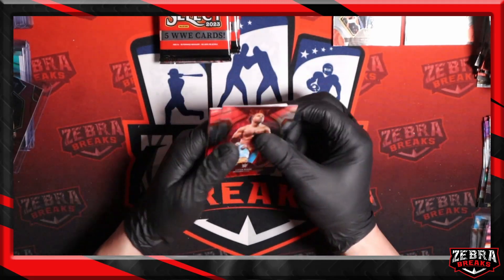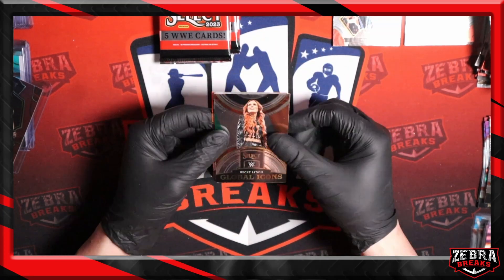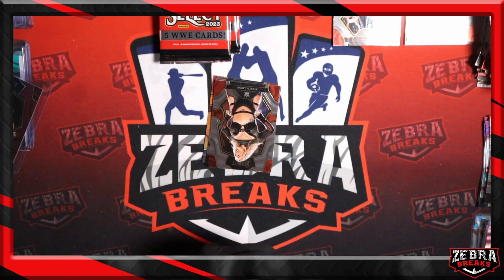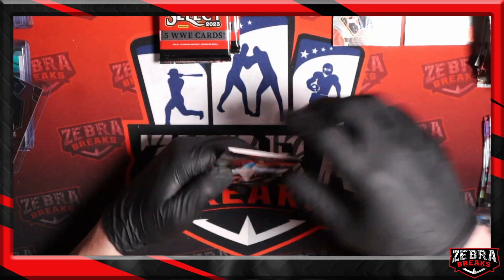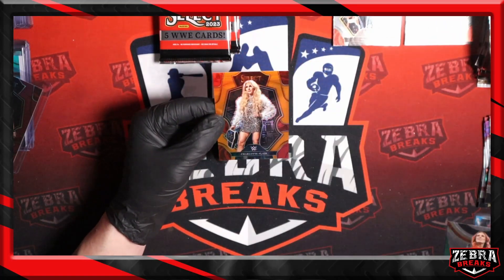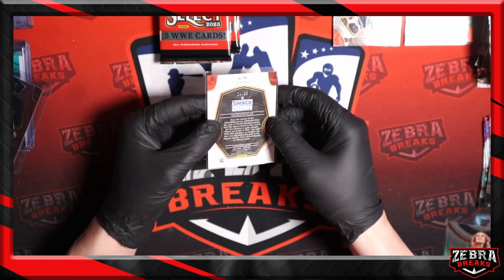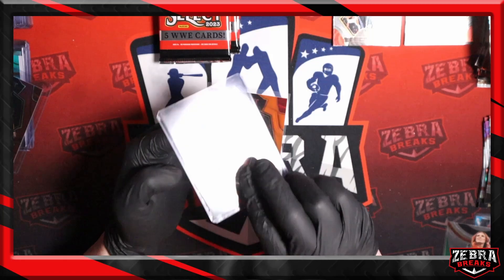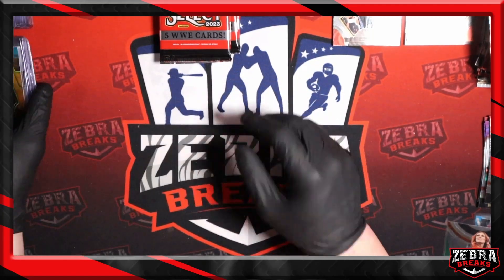What do we got here? Orange — orange is going to be to 49. Got Becky Lynch Global Icons kicking off the pack. Nikita Lyons, Xavier Woods, R-Truth. And Charlotte Flair premier level orange to 49. Very orange — 24 of 49. Charlotte — I'll take it. I haven't pulled any parallels of her. This is the first for me. Charlotte to 49 orange.